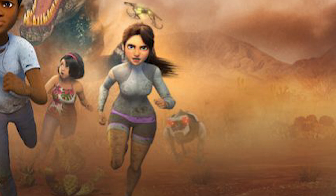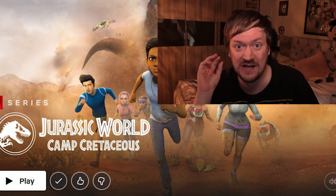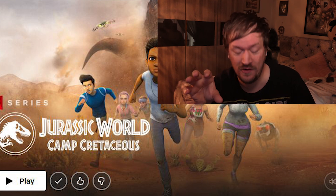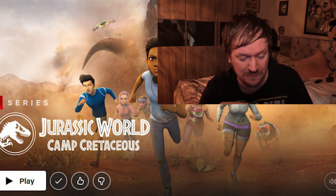The robot dog has got red eyes and it kind of looks like it's running with them, maybe not chasing them — who really knows, we'll have to find out. Hopefully we get that Camp Cretaceous season 4 trailer today so we can actually see what's going on. But yeah, we've got it right there — the Spinosaurus.